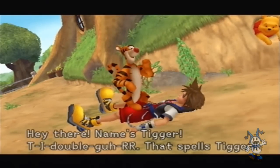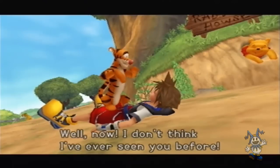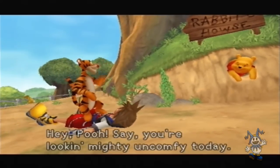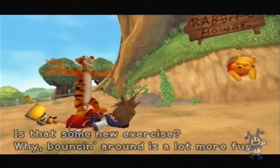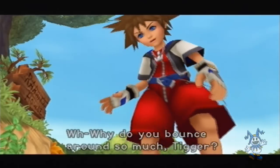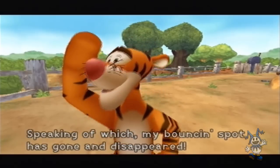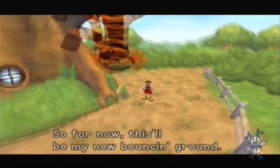'Hey there! Name's Tigger! T-I-double-G-R! That spells Tigger! Well now, I don't think I've ever seen you before!' 'Hello Tigger! You've just bounced my new friend Sora!' 'Hey Pooh! Say, you're looking mighty uncomfy today — is that some new exercise? My bouncing around is a lot more fun!' 'Why do you bounce around so much Tigger?' 'Because bouncing is what Tiggers do best! My bouncing spot has gone and disappeared — so for now, this will be my new bouncing ground!'